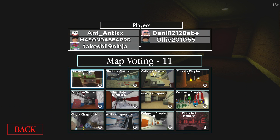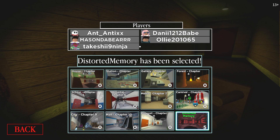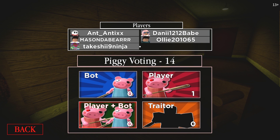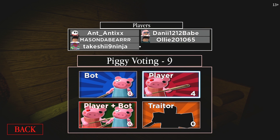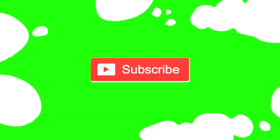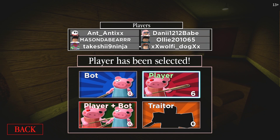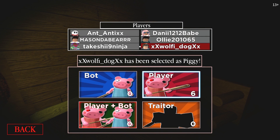Chapter 11.5, which we can call 'Distorted Memory,' has now arrived and it looks like it's basically going to be free. It looks a little different — kind of like Stranger Things in a way. We're going to hop in. In the game we've got Ant Antics, myself, Mason the Bear, Takeshi Nine, Ninja Wolfy Dog, Ollie — not sure who that is, maybe a random — and Danny 12 12. So we're going straight into this, and I heard there's a really good cutscene.